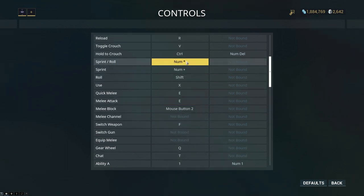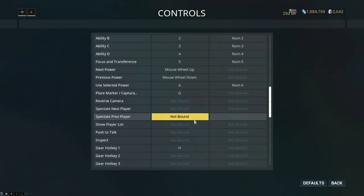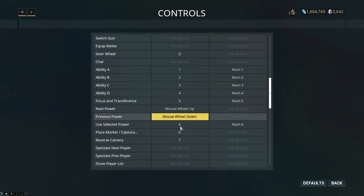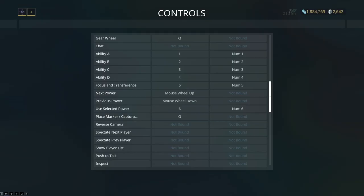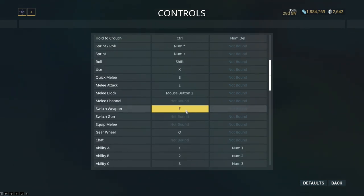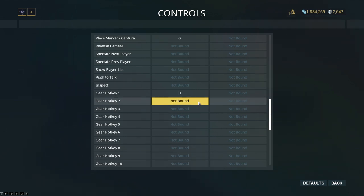If you want to unbind something — let's say we have reverse camera bound to T and we want to get rid of that — you can't actually unbind it directly; you have to choose another key to bind over the top of it. So you bind it using another key, then come back to that ability and put the original key back. I will now rebound the T button that I took off of chat. The rest of the keybinds are all the default keybinds, which you can find in the Warframe wiki — I'll put the link in the description below, along with all the keybinds I have changed, so you can replicate them if needed.